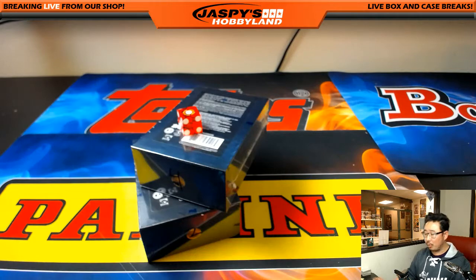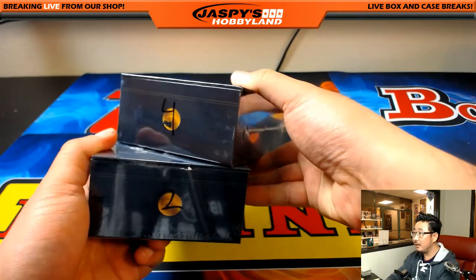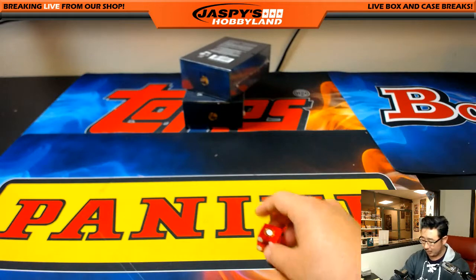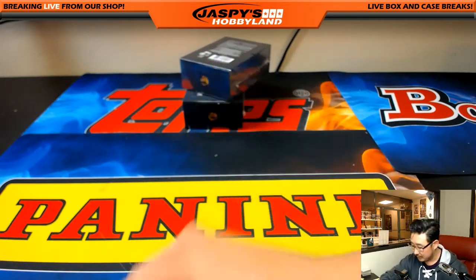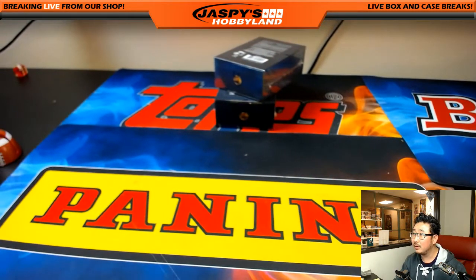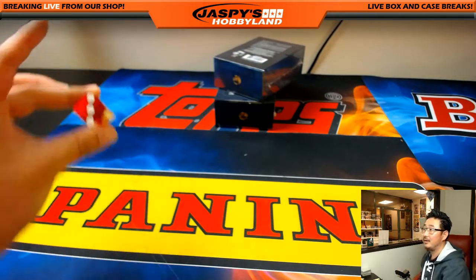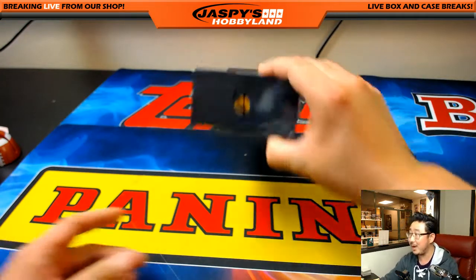Hi, welcome back everyone. There were no trades, so we're just going to go ahead and see which box we're going to do — either box 2 or 4. I'll just do 1, 2, 3 for the top and 4, 5, 6 for the bottom — that's easier. It's a 3, so we're going to do box number 4.